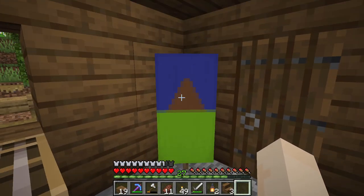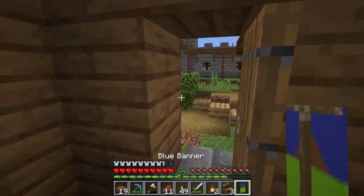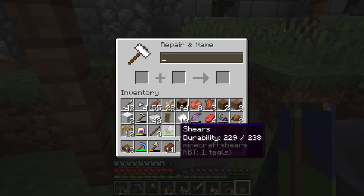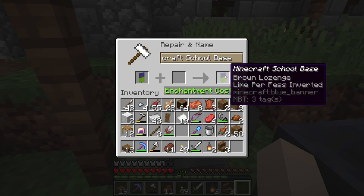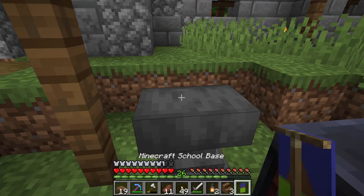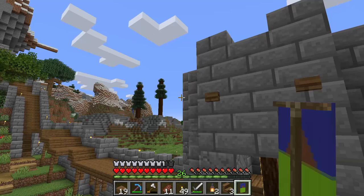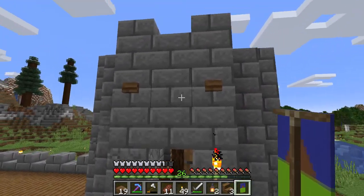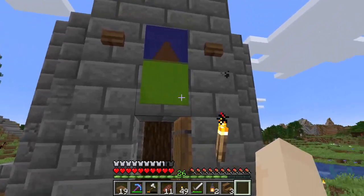I want to name this banner. We're going to be using the anvil right over here. We're going to name this 'Minecraft School Base.' There we go. We need to find a good place to put this. I would actually like to hang this banner all around this tower on all four sides. But for now I'm just going to put one right here — this is going to be our marker.